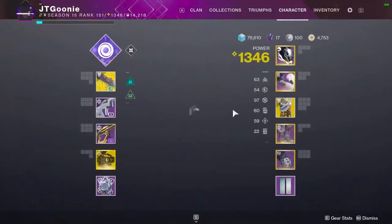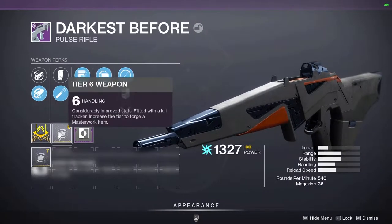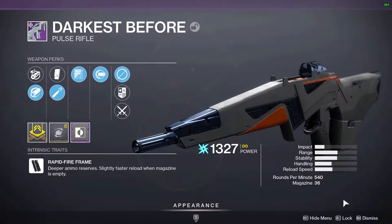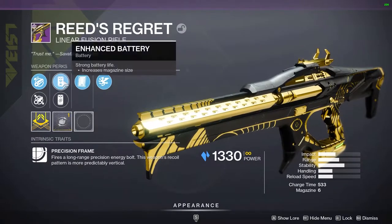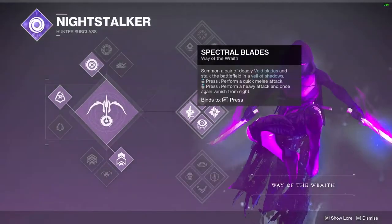I'm pairing the Chaperone with the Darkest Before — full auto, Subsistence, High-Cal, Hammer-Forged, the handling masterwork god roll. I really love this gun; it's one of my favorite weapons in Destiny right now. I'm also running Reed's Regret with Clown Cartridge, Vorpal, enhanced battery, chambered compensator, and a handling masterwork.